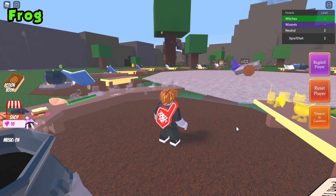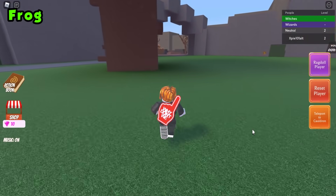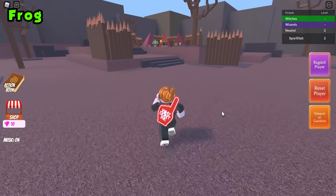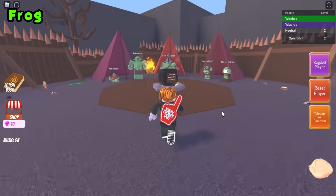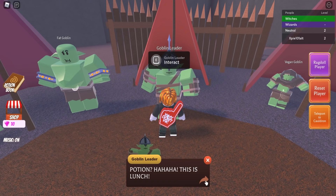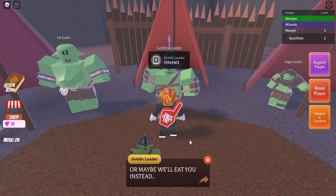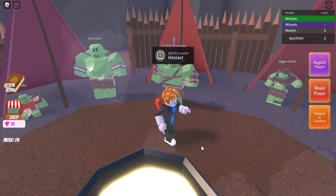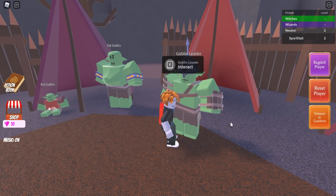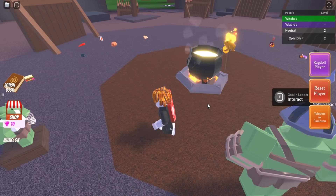For the frog ingredient, head to the goblin village and go straight to the tents with the group of goblins. Speak to the goblin leader first and ask him what kind of potions he's making. You'll then need to make a potion for each goblin — talk to them in any order.